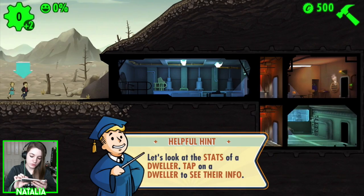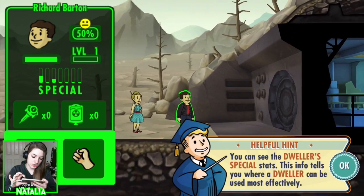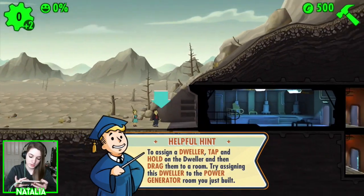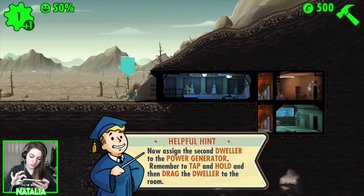New dwellers have shown up at the vault door. Let's look at the stats of a dweller — tap on a dweller to see their info. This guy's name is Richard. He's best in strength, which means he should be down in the power room. There we go.